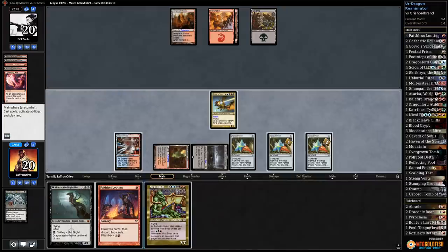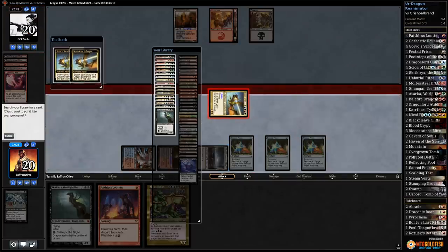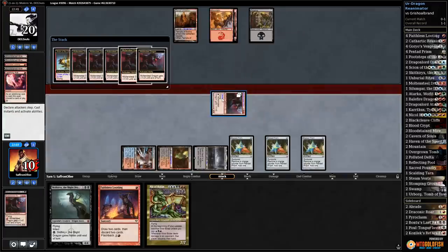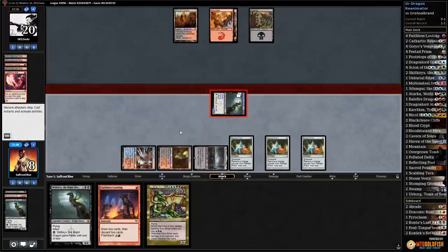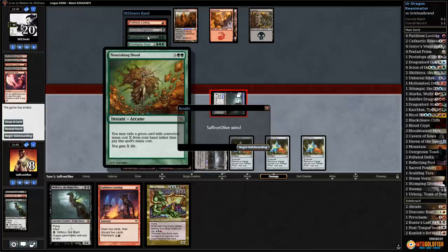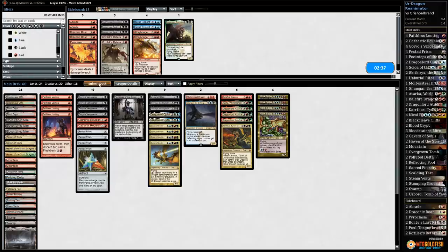Goryo's Vengeance Scion — resolves! We go combo kill: combat, activate Scion, maintain priority, activate Scion again. First trigger resolves — get Moltensteel Dragon. Pump one, two, three, four, five, six — pump, pump, pump, pump. Second trigger resolves — go with Skithiryx: 10 power, Skithiryx copy, Nicol Bolas copy — did we get there? We did it! That's the kill! The upside of Skithiryx is it plays around Nourishing Shoal. We got there — that was pretty excellent!